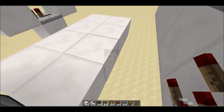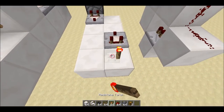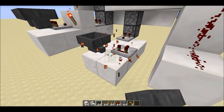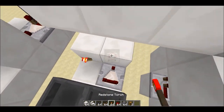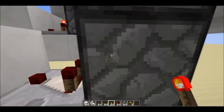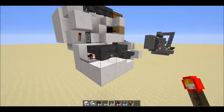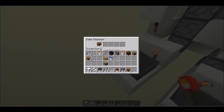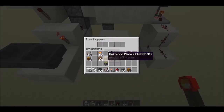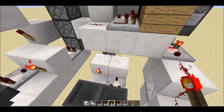Eight platforms again — a redstone comparator, another comparator, two hoppers, two blocks, one redstone torch there and one redstone torch there. You can remove the blocks underneath the redstone torches that aren't needed.